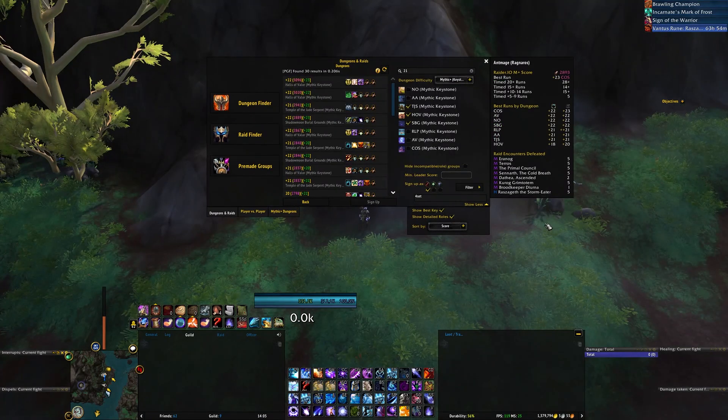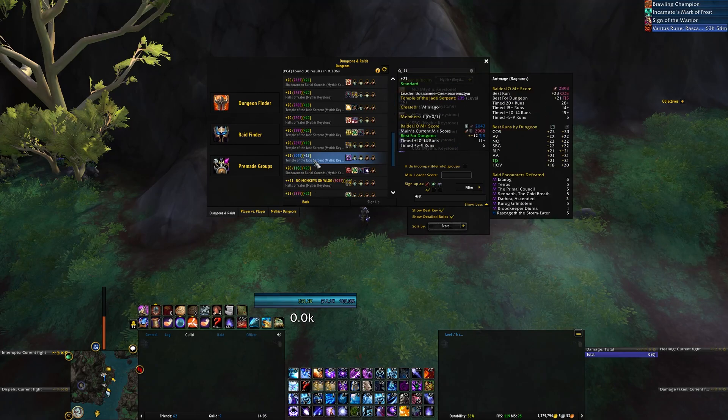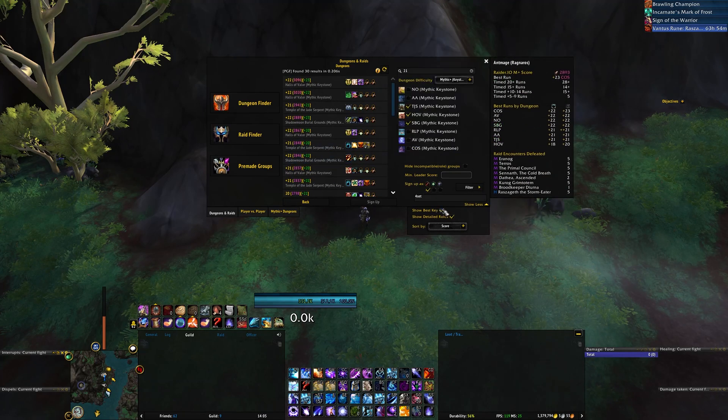Another feature of this addon is that you can see the highest key level that the leader has completed for the specific dungeon they have listed. For example, if someone is listing a 22 Shadowmoon, the highest key they have done of that dungeon is also 22. It's shown as green because it was in time; if it was not in time, it would be shown as gray. This is a configurable option.